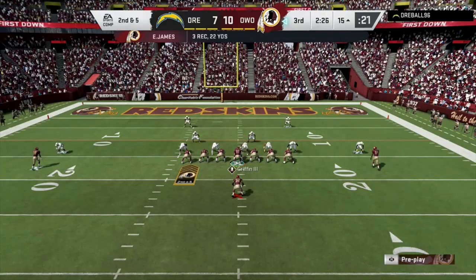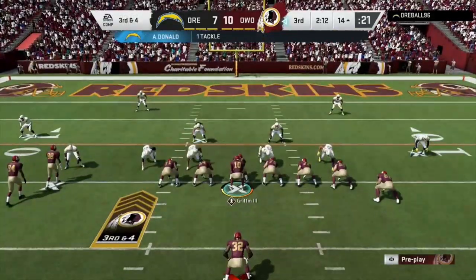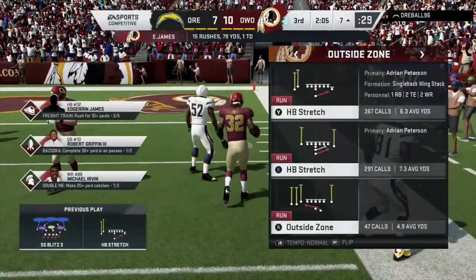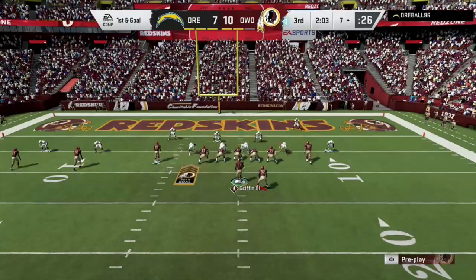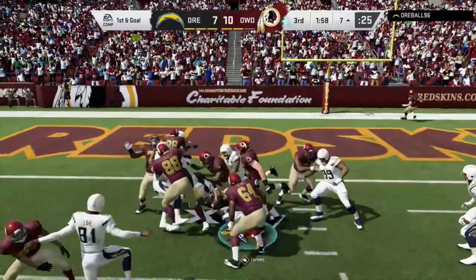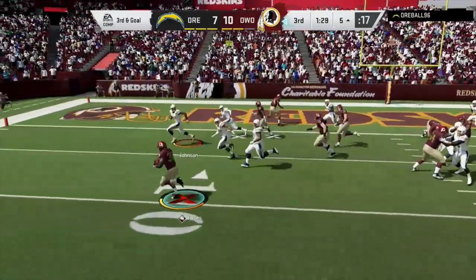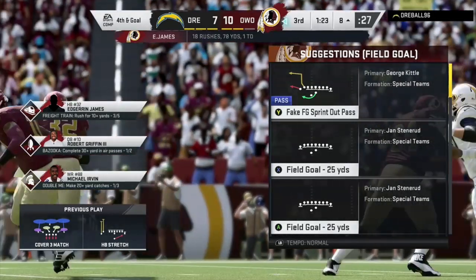Third and four, we go to the outside and pick up the first down. He got tired — if he wasn't tired, we would have had an easy touchdown. First and goal — I called a timeout to get James back in. We try the inside zone, have a hole but only pick up a couple yards. Third and goal outside — we spin back inside but go nowhere. I take the three points.